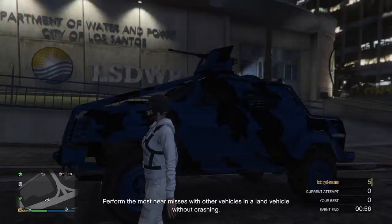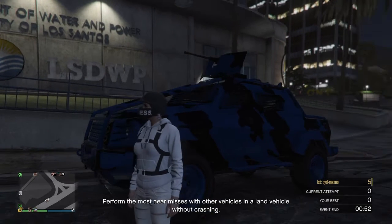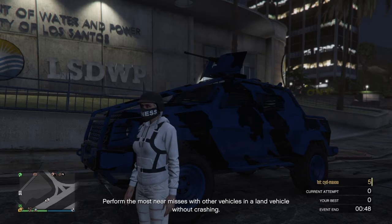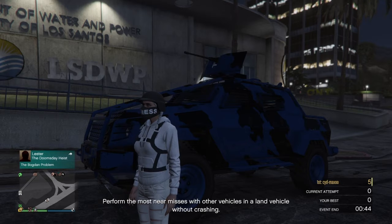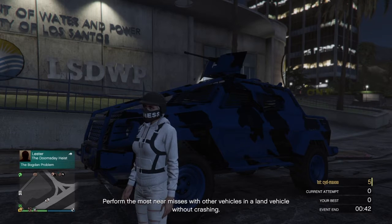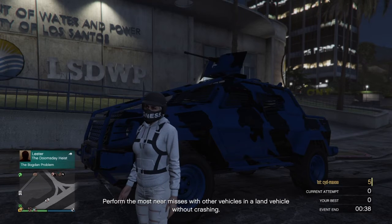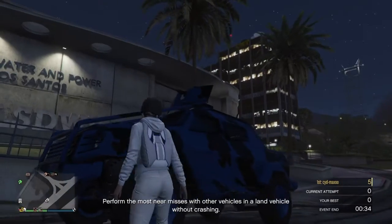At number three we got the Insurgent Pickup. In my opinion this is one of the most fun cars you can have. It's more expensive than the regular Insurgent, costing 1.7 million dollars, but you can get the trade price for 1.3 million after completing the Insurgent setup for the Humane Labs heist. This car has a gun on top so another friend can use it.